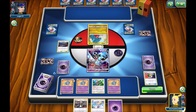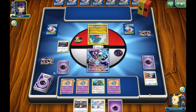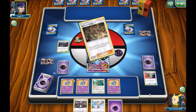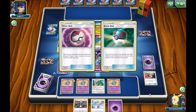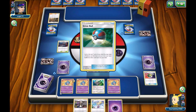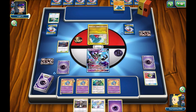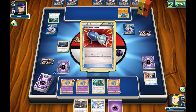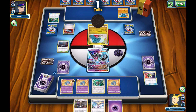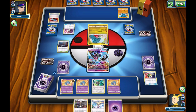They're gonna easily KO Shuppet. I'm using the 50 HP one for the Confusion, because with the Resistance to Banette it's essentially got 70 HP. But it's against Buzzwole, so I should be fine. Jet Punch will 2-hit KO on the bench, but the other option is 60 HP, so either way I'm getting 2-hit KO'd while on the bench. It doesn't really matter, I'm just using the Confusion one because I can prevent Buzzwole from attacking.